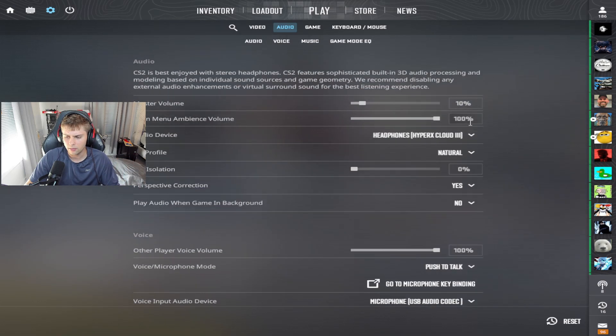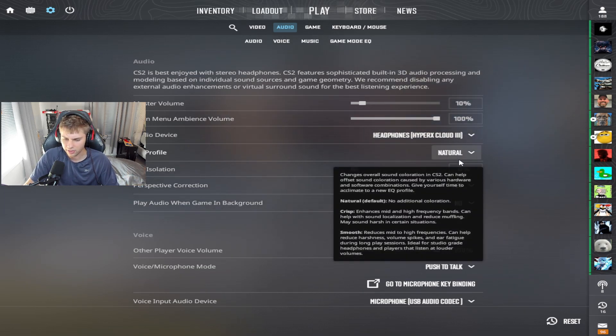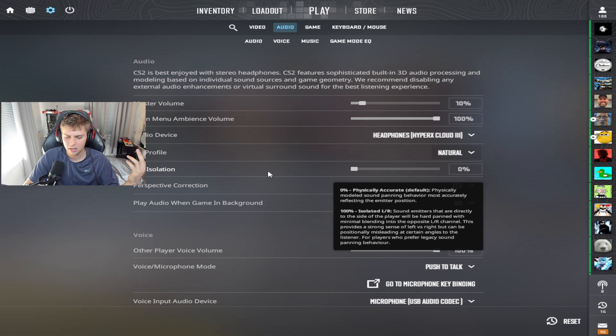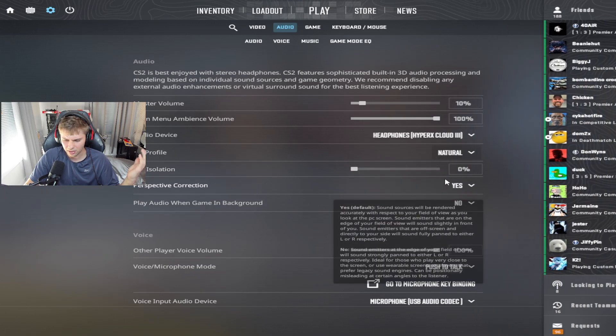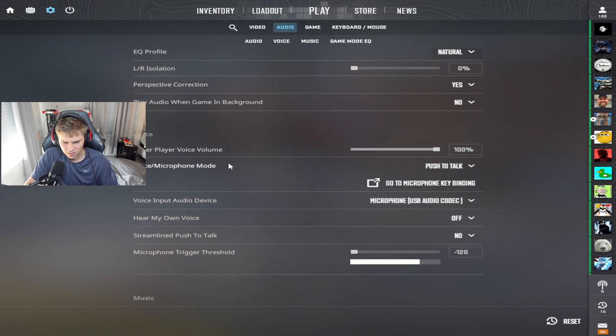Let's go over to audio. I'm generally playing at 50% volume. When I'm making videos I drag it down. For main menu volume, whatever — it doesn't matter. Audio device: just make sure you have your headset or in-ears. For audio profile, I use natural. I think pros use different ones, so I don't think it really matters. LR isolation I put on zero. I haven't messed with a lot of these, to be honest. As long as I can hear footsteps and sounds, I'm fine. I'd put the game muting to no because your game's just going to mute when you're trying to watch YouTube or something.